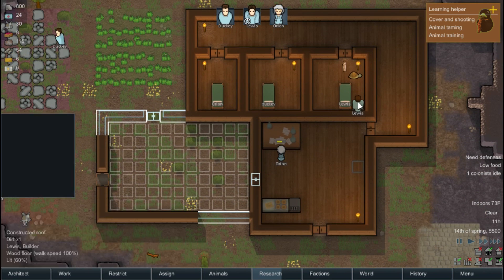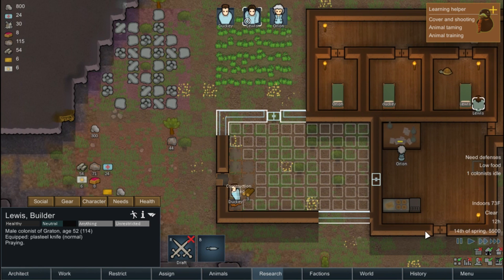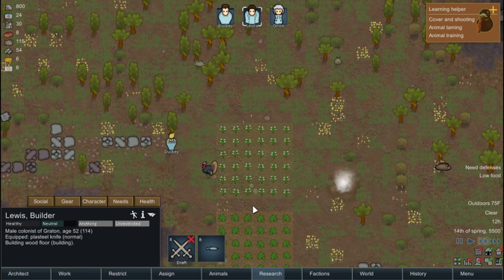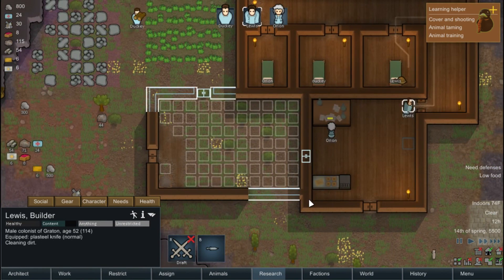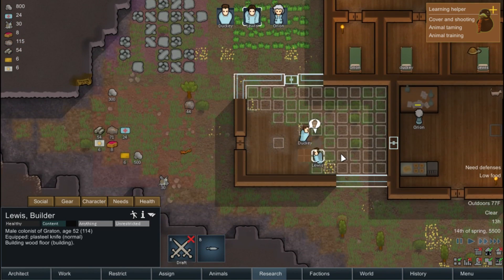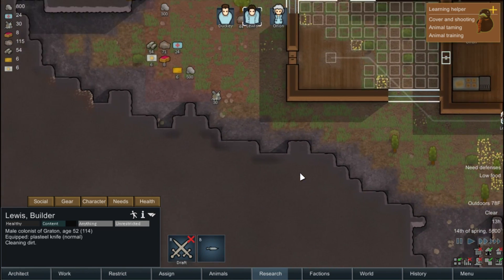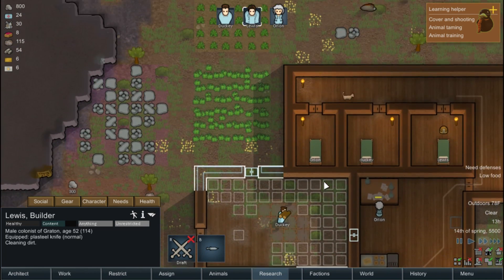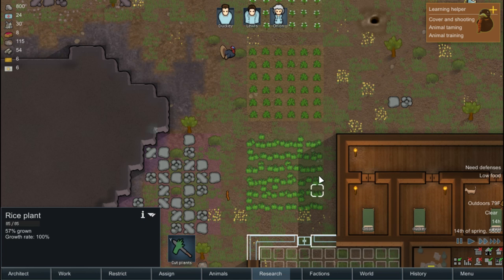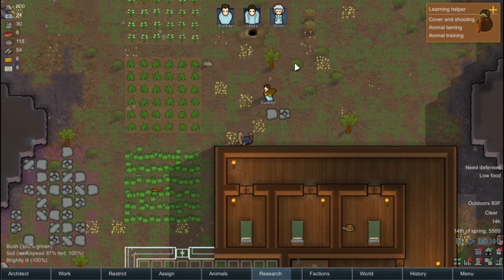All right, let's speed this up a little. I don't know what you're doing — you're praying? We're getting there guys, we're getting there. Rice is 57% grown. Can we do anything with these bushes?